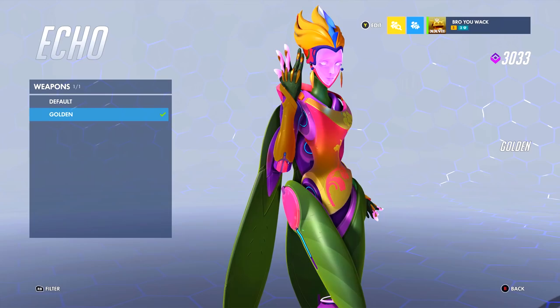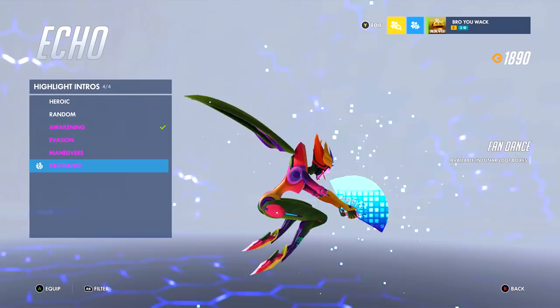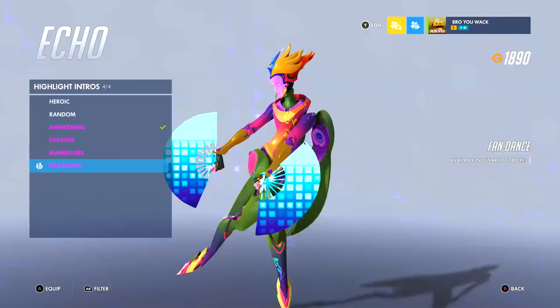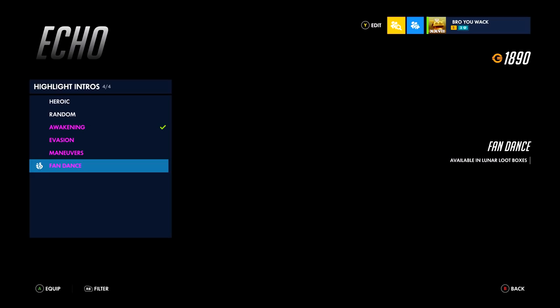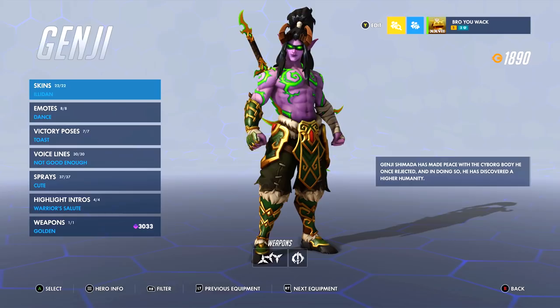That's why I got Echo's gold gun right away — she's a fun hero to play and an all-around fun hero to look at. Awakening is a fantastic highlight intro, and Fan Dance paired with the Kachi skin is a perfect pair. I can't wait for when they bring the highlight intro where she transforms into a bunch of heroes — I saw that in her hero trailer but they didn't add it for the anniversary event. I also want to see more victory poses like the one where she transforms into McCree — a very fun play on her transformation ability.